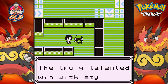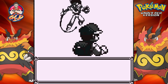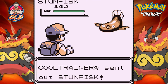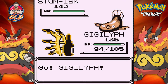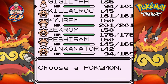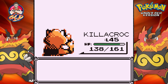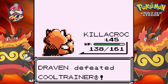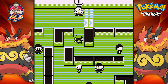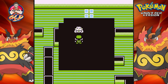The next trainer says the truly talented win with style — seriously, what is your style? Alright, here we go taking on a Stunfisk. This is the first time I'm looking at this guy. Is Stunfisk a Pokemon from Johto or Unova? I am so confused. Here comes an Earthquake attack and that is super effective. Wait — Stunfisk is a Kalos Pokemon? What are these guys doing here?